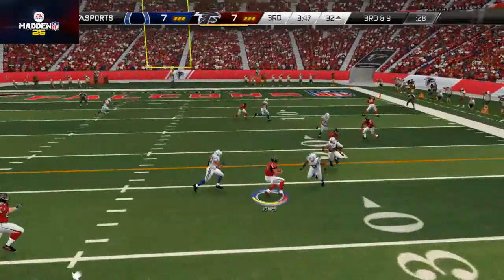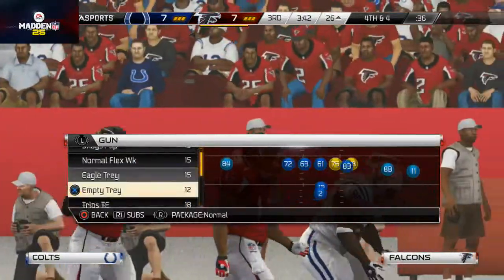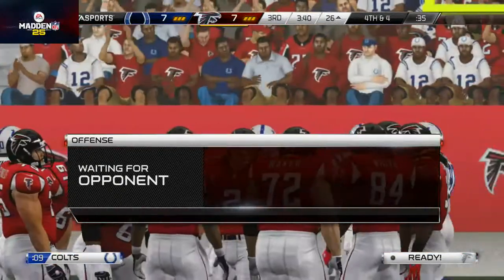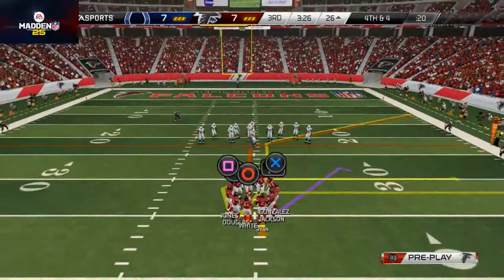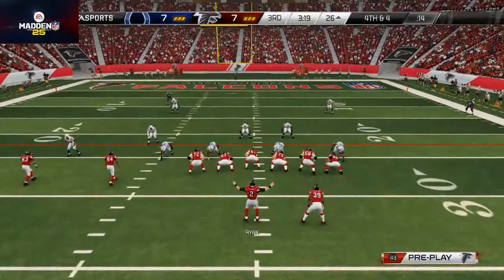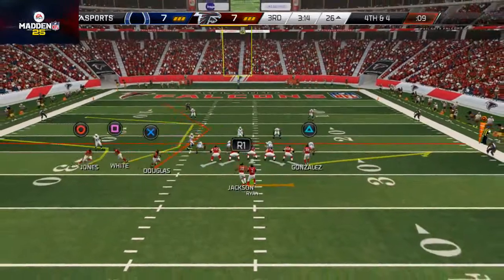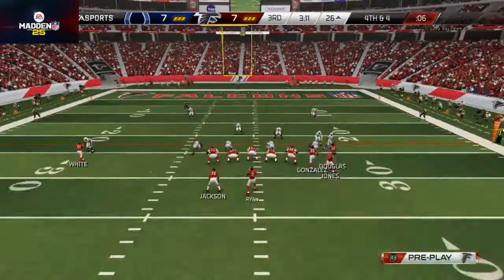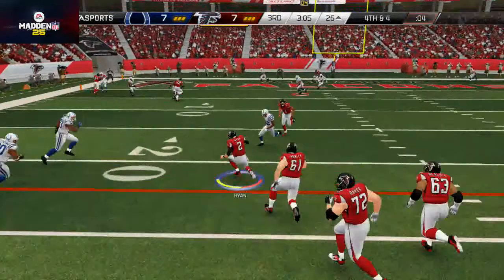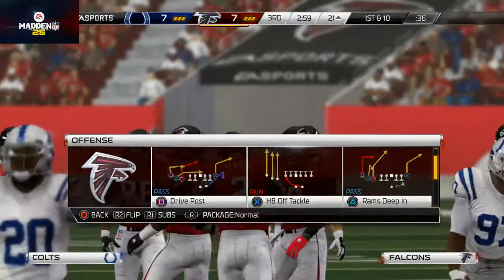Third and five — I see he's probably in man-to-man coverage again. I feel pretty confident that my offense can get this first down based on the way the game's been playing out. I'm going to check into the PA post, my man-beater, and I'm going to motion Jones in two steps. There's a dot for the touchdown — can he get his feet down? He doesn't get his feet down. That is very unfortunate, but I just feel like I can get this fourth down.